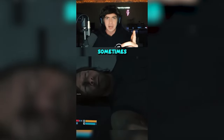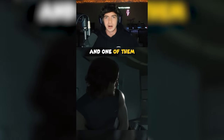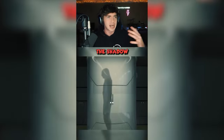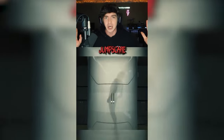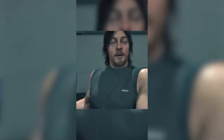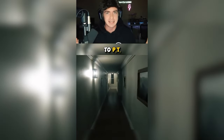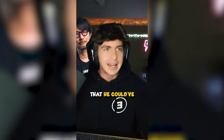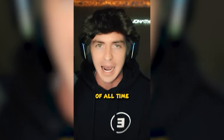From Death Stranding Director's Cut, Sam will sometimes have visions in the private room. In one of them, you'll wake up to this strange shadow figure standing in the shower. If you interact with it, the shadow starts freaking out and then you're greeted with this jump scare. This is a reference to PT, which was cancelled a few years back. Both games were developed by Kojima, and this is just his way of reminding us that he could have made one of the best horror games of all time.